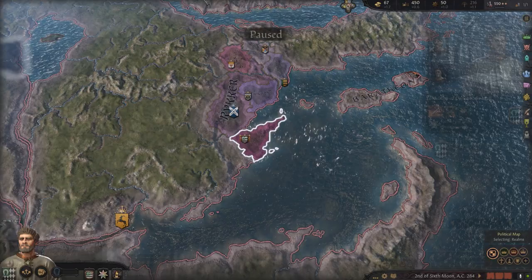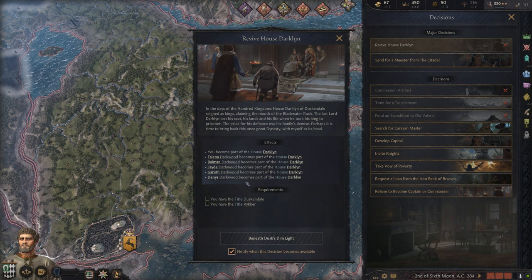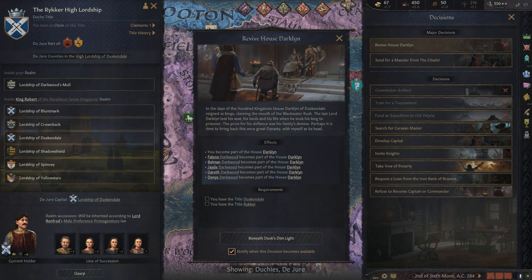I'm going to hop up in here, and there are a few things you're going to want to do when you start off with any of these. Obviously we're going to check just to see what's required of the revival of House Darkwood, which is to have the Lordship of Duskendale and then the High Lordship of Rykar, which is basically the entire duchy. As you can see, this is who holds it.